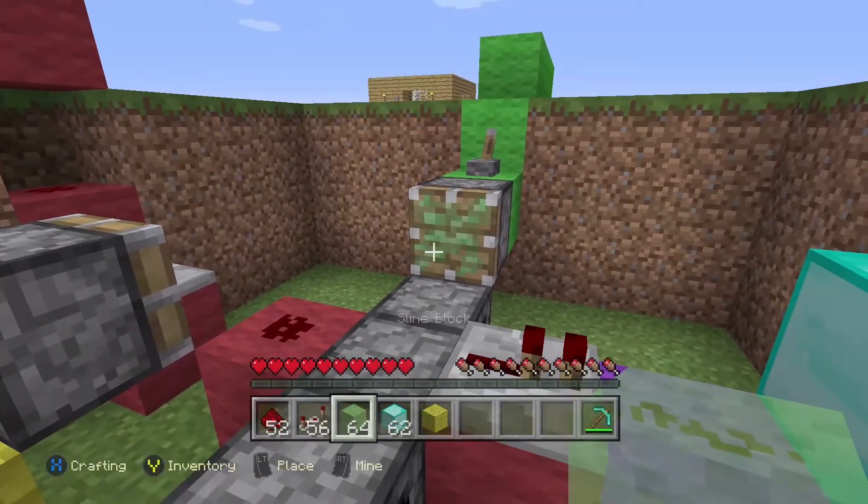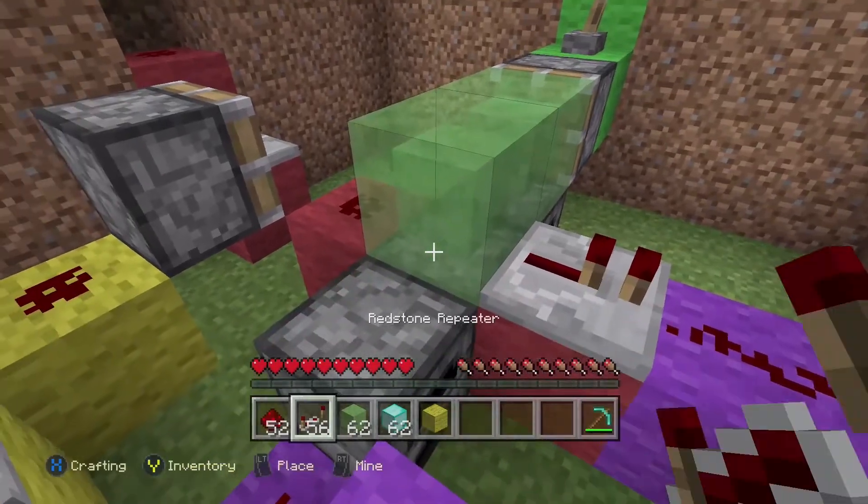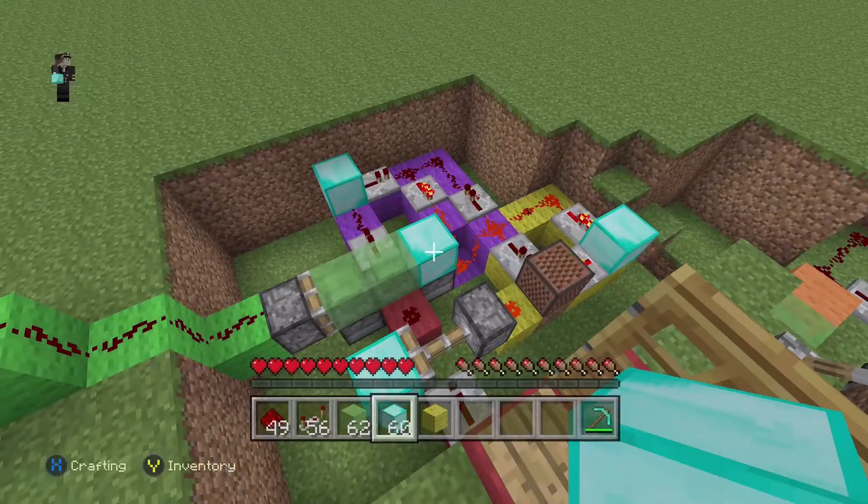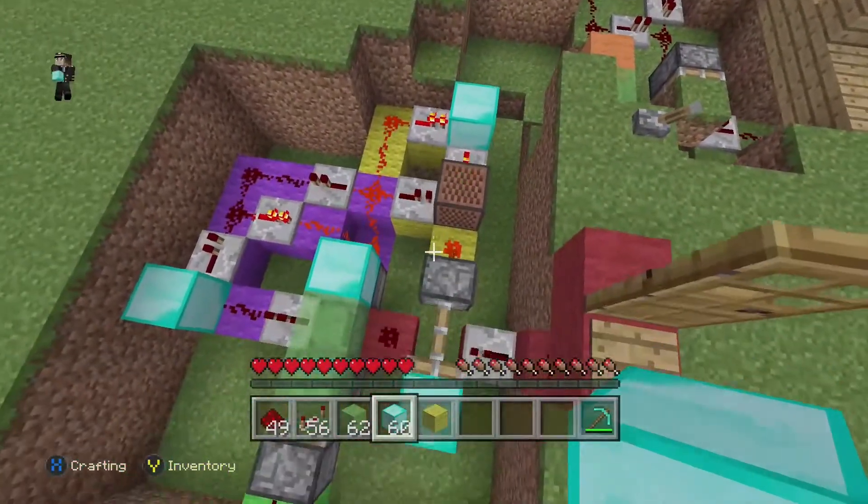Finally, place two slime blocks here. And then place a solid block. Place a solid block. There you go — now you have a working alarm door.